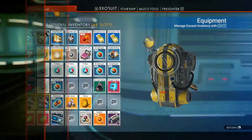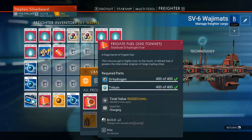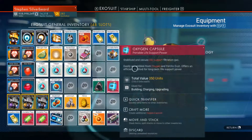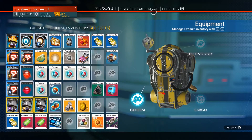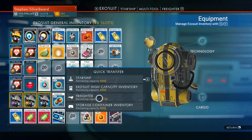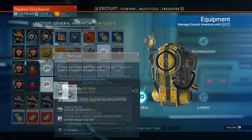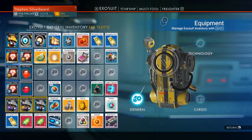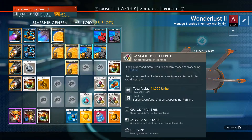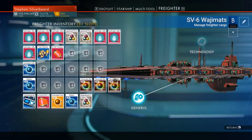I've got more stashed away in my freighter. I've still got spare tritium. Let's just shove this in - I can go to the starship. For some reason it was consuming the tritium in my starship, which is a bit anti-social so we'll just have to store that in there. We've got plenty of fuel. What we're going to do is send a couple of these to the exosuit.